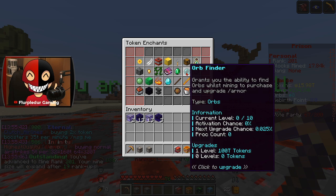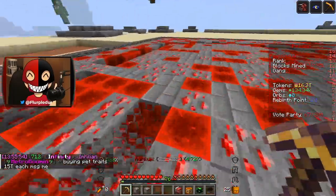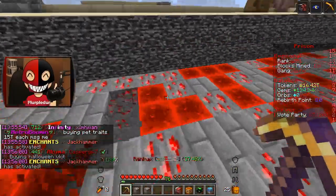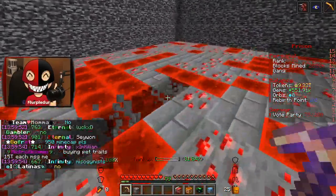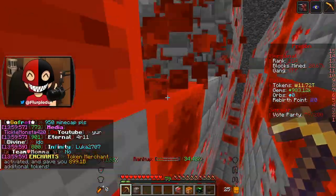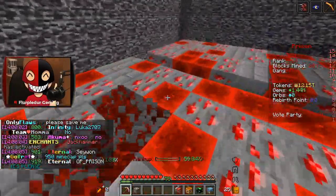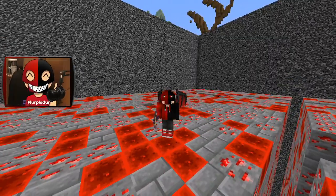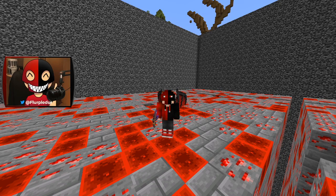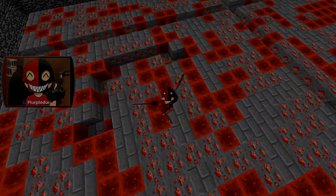I unlock Gem Finder and I also unlock Orb Finder — so by next time, I should be able to max out Orb Finder, which is 100% my first priority, then Gem Finder. I'm only a little bit off of pickaxe level 80, which is absolutely massive. So far I've gotten to rank 214, pickaxe level 79, maxed out most of my enchants, and mined 20,000 blocks on top of the challenges we crushed. But I think this might be the perfect place to call this video quits. Come join the server, guys — Akuma MC, number one prison server. All the information is down in the description below. If you enjoyed this video, consider leaving a like, subscribing for more, and I'll see you guys in the next one.